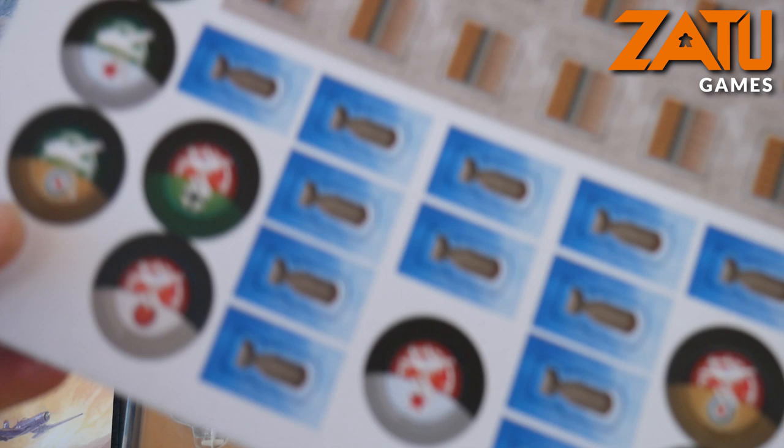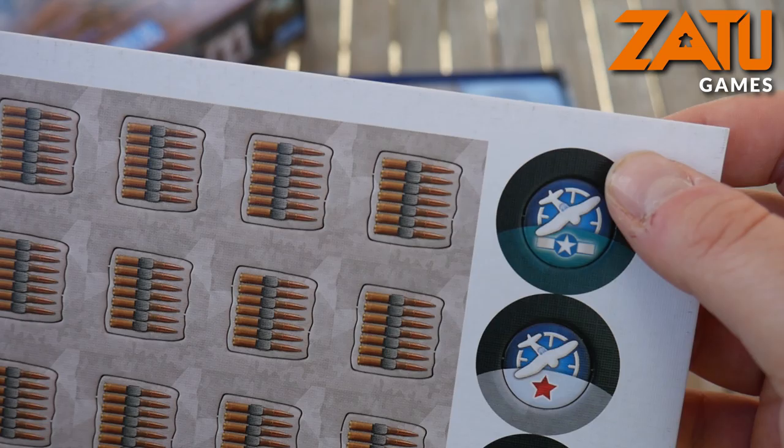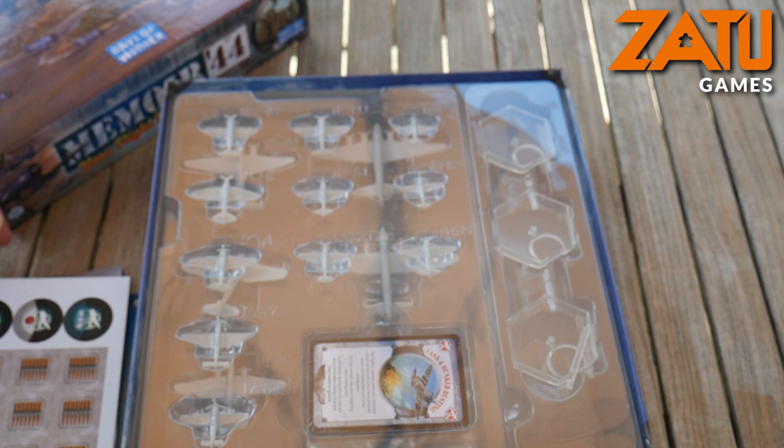You have the tokens as explained: the bombing tokens, the actual plane tokens to label them — these will go into the bases — and the ammo tokens.